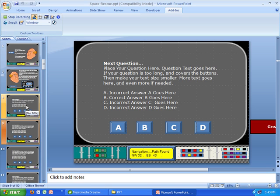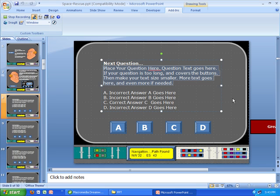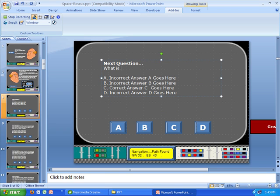Editing a question slide is relatively simple. I'll click on slide 8, which is the first question slide. I simply follow the instructions — it says to place your question there, and down below it shows where the incorrect or correct answers should go. So I'm going to type: What is 2 plus 2? Incorrect answers go in A and B, and the correct answer goes in letter C.